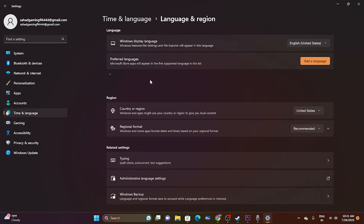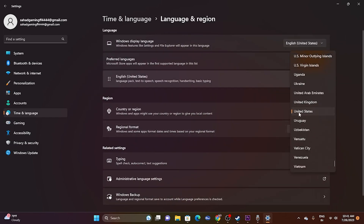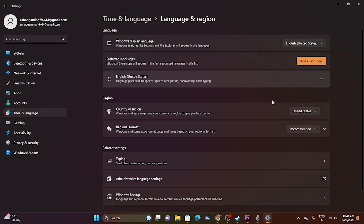Go back to Language and Region and make sure the correct geography is selected. If you are from the United States, select United States; if you're from any other country, select the respective one. Set the region correctly, then move to the next step.